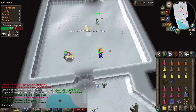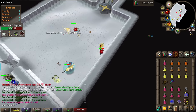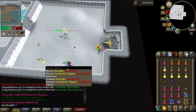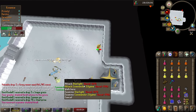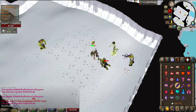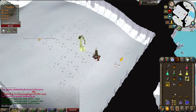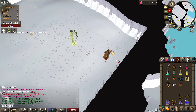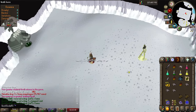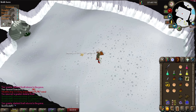Completing the Kandarin hard diary will give you a 10% increased chance to proc enchanted bolts' special effects, which gives great extra DPS if you're using a crossbow. Every boss is accompanied by 3 minions, so for every boss kill you'll get 4 sets of bones. Having bones to peaches tablets will allow you to transform the bones to peaches, healing for an extra 32 health per boss kill. You don't need to have unlocked the spell in the Mage Training Arena to use the tablets unless you're an ironman. Bring some tablets to every Godwars boss to extend your trips.